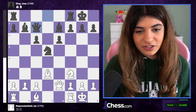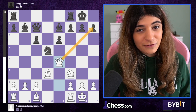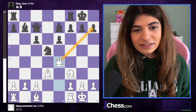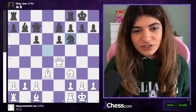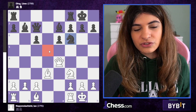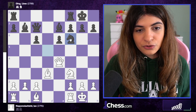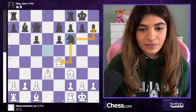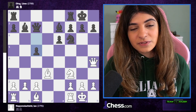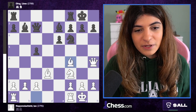Queen c7 was played, queen e4 of course threatening checkmate — you have to do something about it. Ding went for knight f6, bringing the knight back, which also attacks the queen and defends the pawn on h7. Queen h4, and then comes c5, simply opening up the bishop across the diagonal.